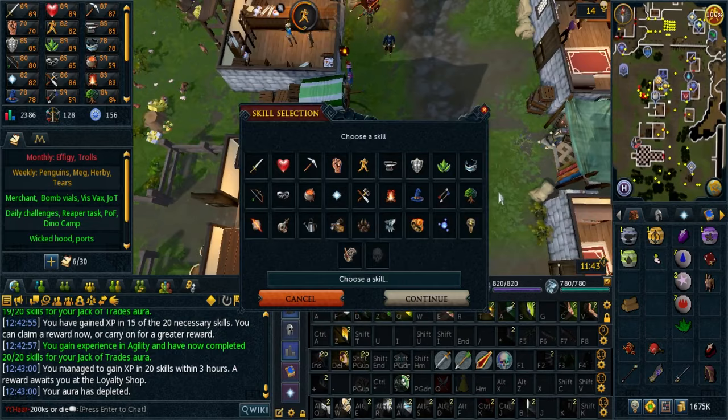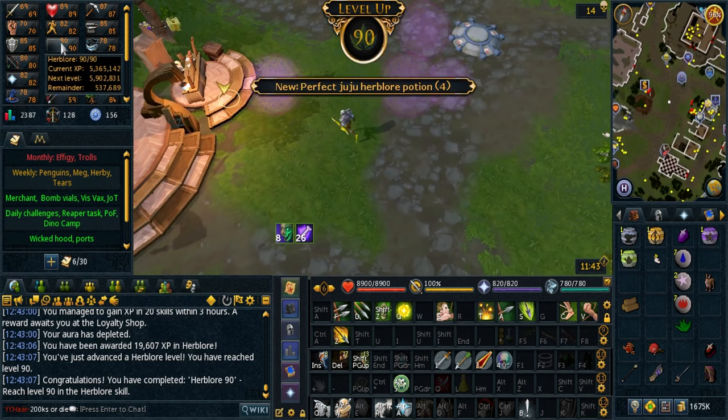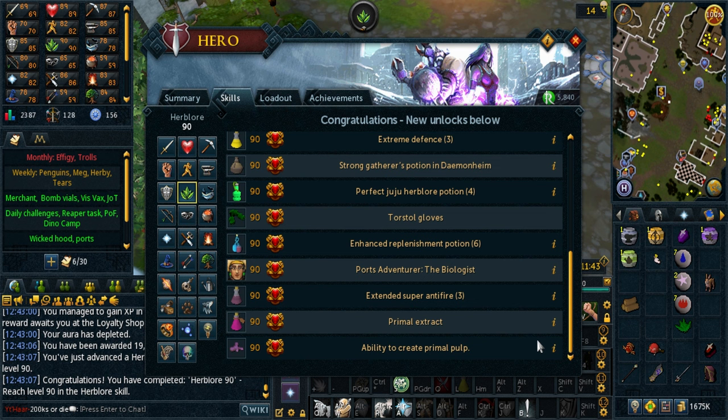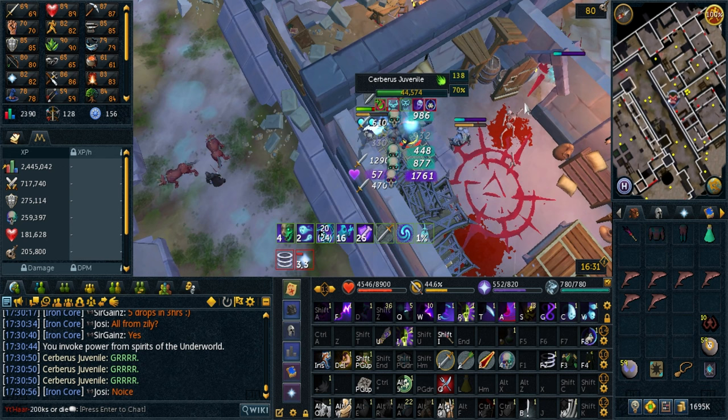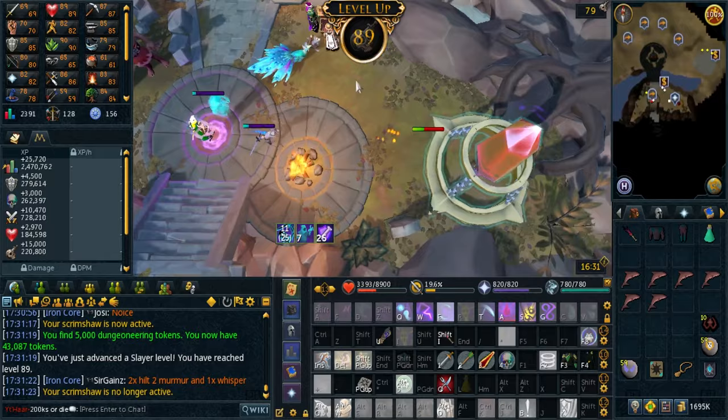Here's why I care about Jack of Trades — level 90 Herblore. This means I can stew boost to overloads, but I can't make the combo one so I'm not really bothered to make any at the moment. I forgot to mention it earlier but the sacrifice scrimshaw is really good here — gives you an extra 5,000 slayer XP every kill. But yeah, there's 89 slayer.